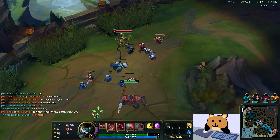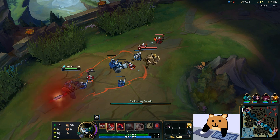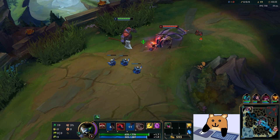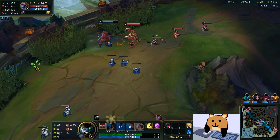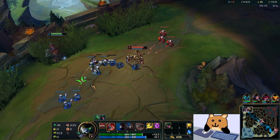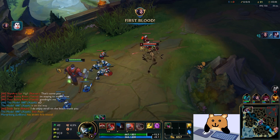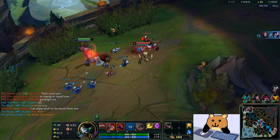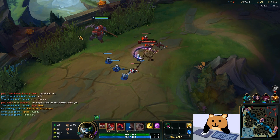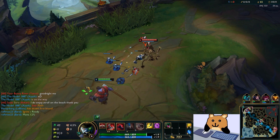You stack a bunch of health items that allow you to destroy towers, because your Demolish is based off the amount of health that you have. As well as ZZ'Rot, which is one of your core items — it'd usually be like your fourth item, but still one of the items you really want to get as fast as possible because it's a tower destroyer.